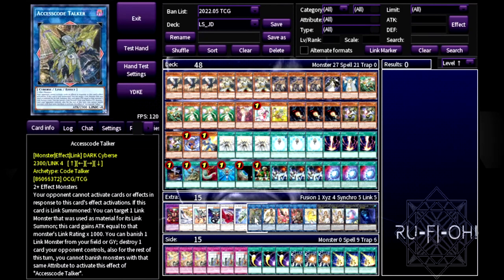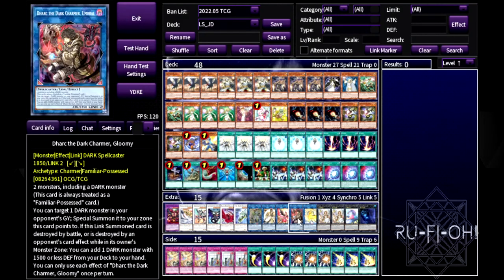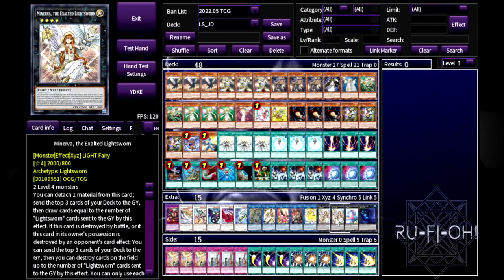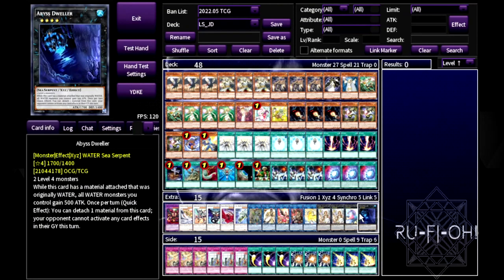Black Rose for a board wipe. FA Dawn Dragster gives you an option going first if you can't get into anything else. Accesscode Talker to wipe the board — if you don't have it, consider Zeus instead. Curious is another Light Sworn name. We've got the Nightmare package as well. Double copies of Minerva — you could probably cut to one. Single Baguska to buy a couple of turns. Abyss Dweller to switch off certain decks. For extra deck changes, I'd try the PSY-Frame Omega Punisher thing, and cut Borrelsword for something more useful.